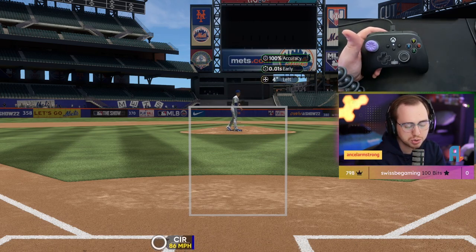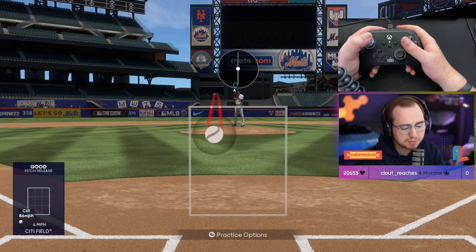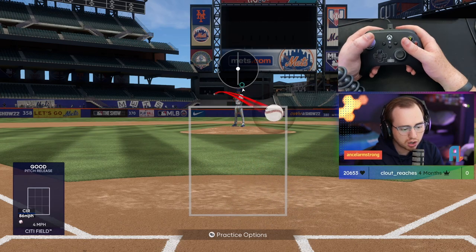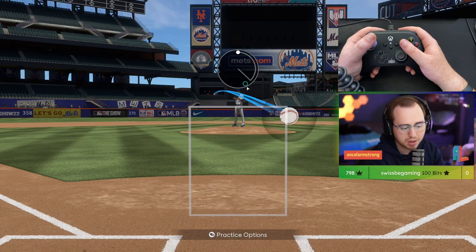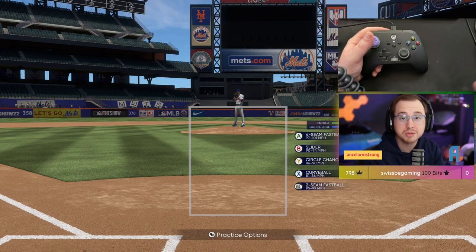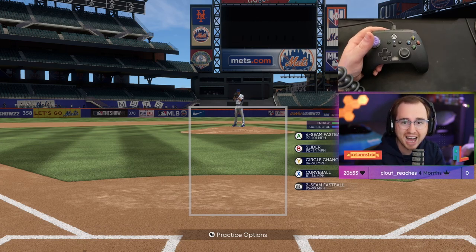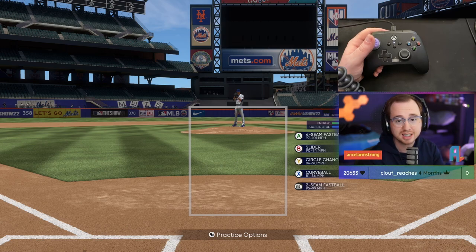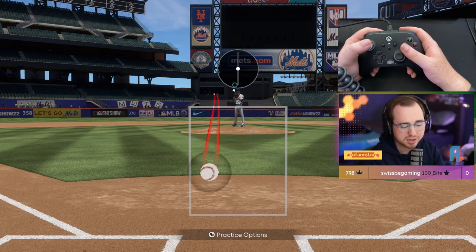Fastballs are not affected at all — the perfect accuracy region stays the same regardless of location. Same with two-seamers and cutters — no change there. However, sinkers will be significantly nerfed in terms of accuracy when thrown high, inside-high, outside-high, anywhere up. Sinkers will have significantly less accuracy this year, so be ready to locate properly down in the zone for the most accuracy.